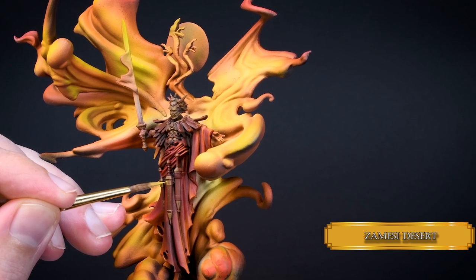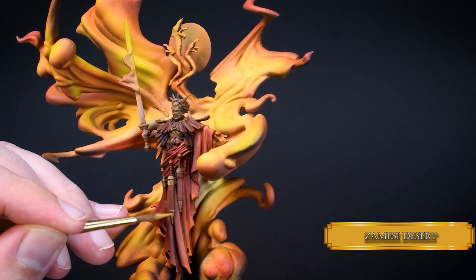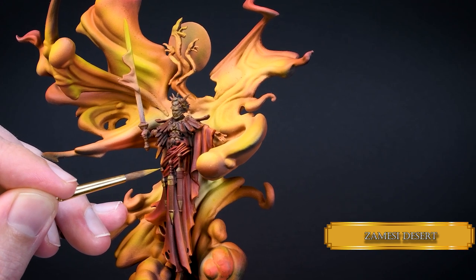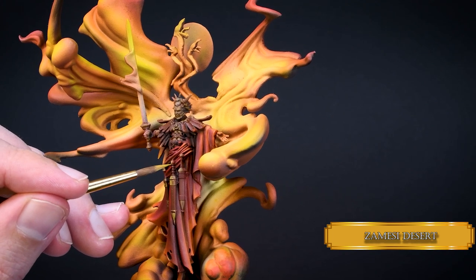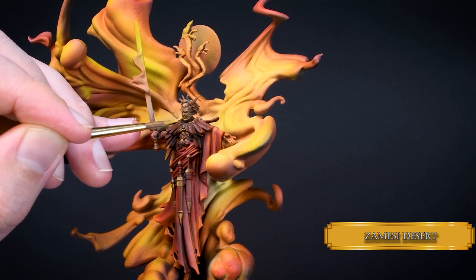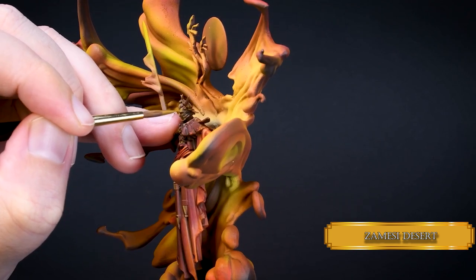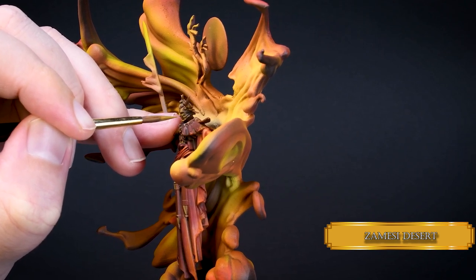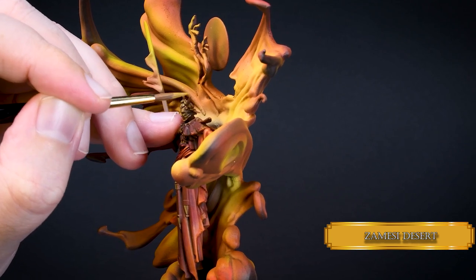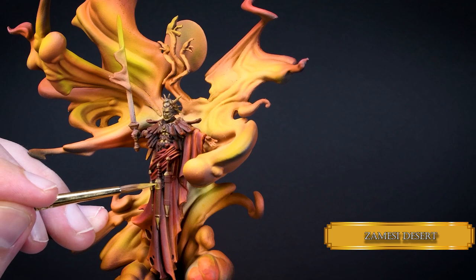Now reduce the highlight areas with some Zamesi Desert, picking out smaller and smaller parts of the previous layer. I'm using thin layers to reduce blending time when glazing. On the breastplate, try to move the highlights to the center of the armor panels. You don't have much room to paint several separated highlight areas, so use the old trick for small objects: just paint a gradient and hope for the best. On the mask, highlight the same areas as you would on regular human skin — eyebrows, forehead, cheeks, chin, and the top part of the mouth and lips.